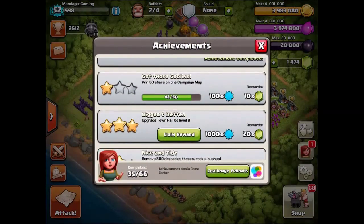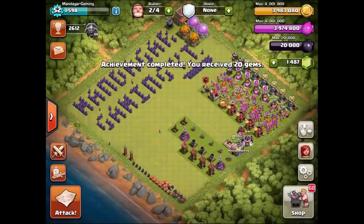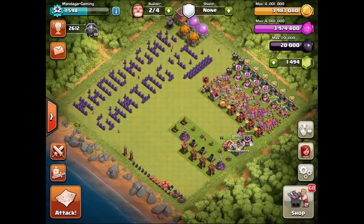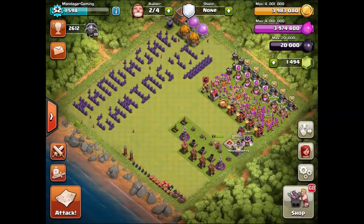Let's just get gems. We got another 20 gems. As you can see I'm in Masters 3 and I'm actually gonna push up to Champion 3 for the extra 2000 gems so I can get my 5th builder.